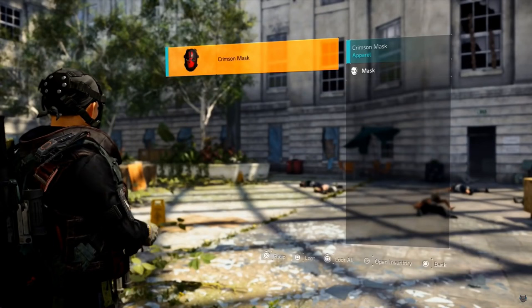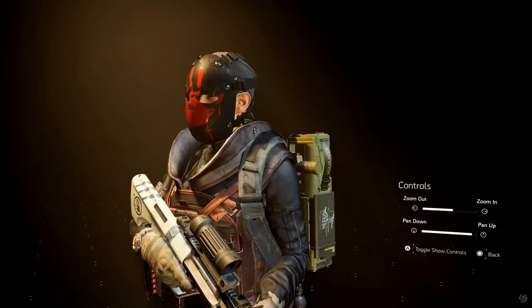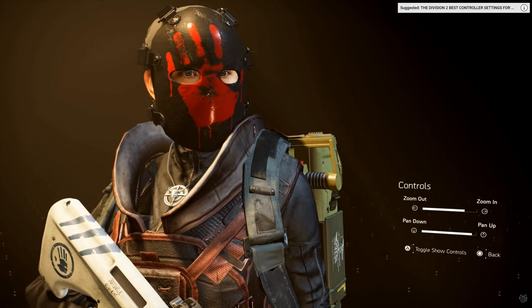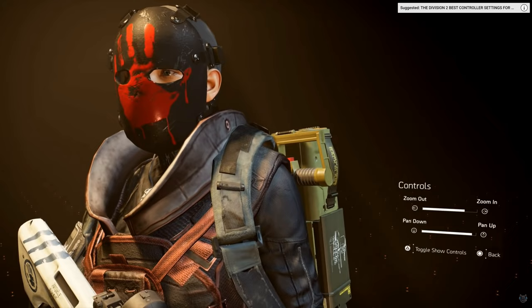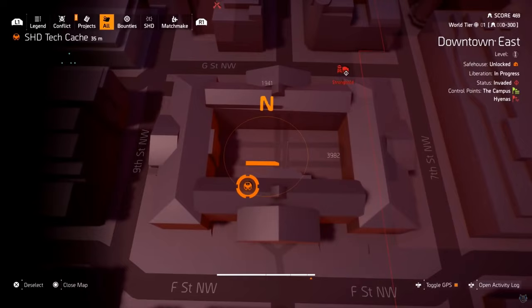Drop the hunter, collect the loot, and you'll get one ivory key and the Crimson Mask. This one is probably one of my favorites — it has that red handprint on the front. Most hunter masks are all blacked out with little things that make them unique, and this is the Crimson one.